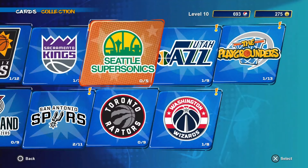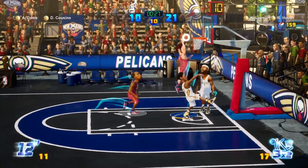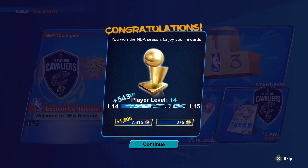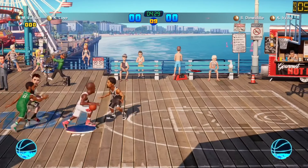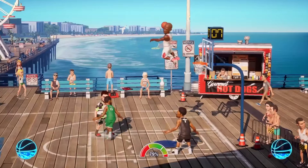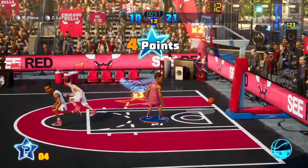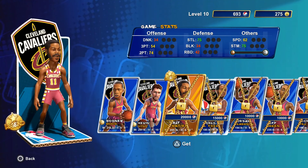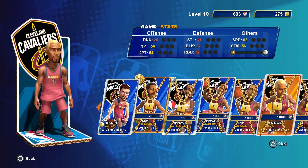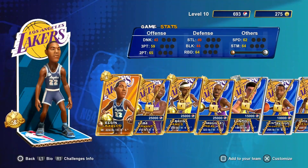The season mode directly ties into the card collecting progression system, which makes its return from the original. Winning the championship with each team unlocks a legend. For instance, hoisting the trophy with the Lakers gives you access to Magic Johnson, while prevailing with the Cavs gives you Mark Price. Legends often have unique animations that add flair to an already stylish experience. Season mode also presents a good and fun way to level up cards that increase player stats. Like the original, you have to open card packs to acquire new players, meaning many teams will be inaccessible simply due to the fact you won't have any of their players.